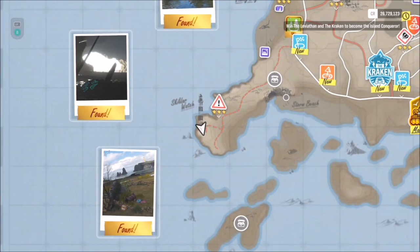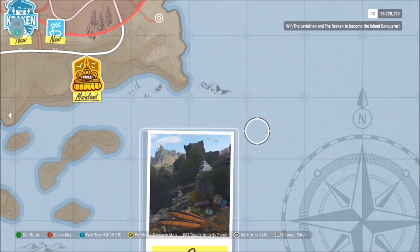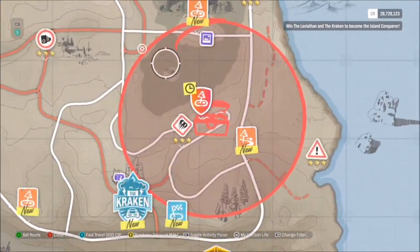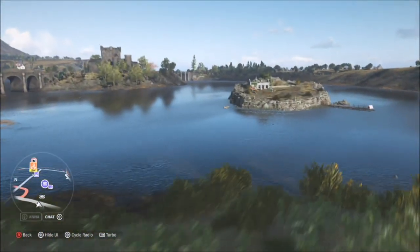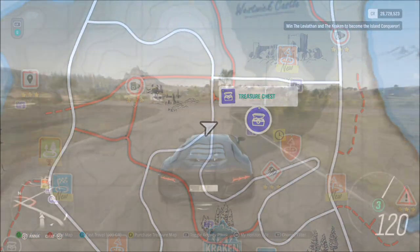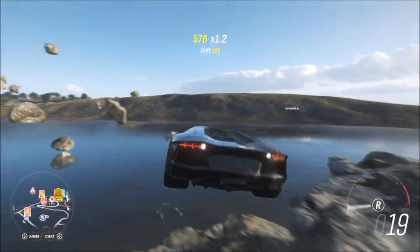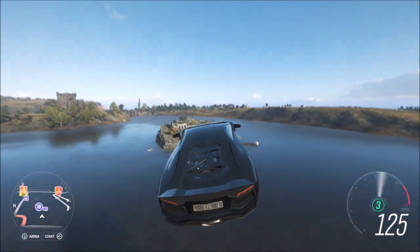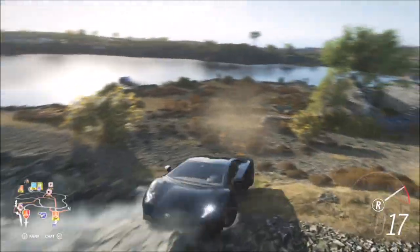Moving on to the second part — the location. This being the 10th one, Turn 10 wanted to make it a little bit tricky. In essence, it's set on a little island, as I'll show you in a second, and you have to do a jump. It's not off a danger sign — it's just jumping off a ledge. You want to be hitting about 125 to 130 miles per hour off this jump to get onto the little island where the actual treasure box is. It took me a couple of attempts, but in a fast enough car it will be fairly easy.